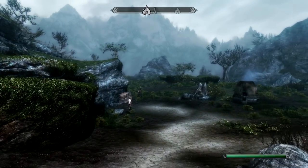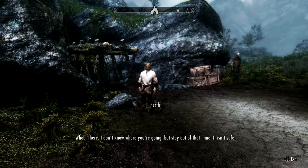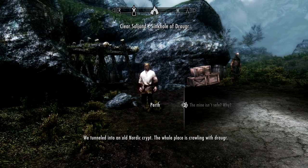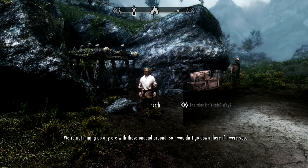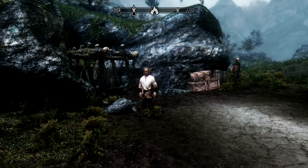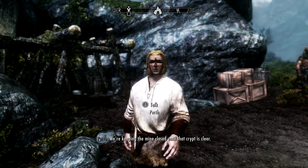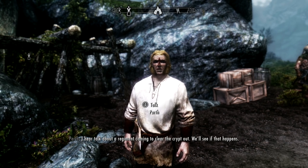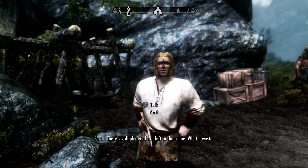Another rainy day in the Reach. We encounter a miner who warns us: the mine isn't safe. They tunneled into an old Nordic crypt and the whole place is crawling with Draugr. They're not mining any ore with those undead around, so he wouldn't go down there. We're keeping the mine closed until that crypt is clear. He hears talk about a regiment coming to clear the crypt out, though he's not sure if that will happen. There's still plenty of ore left in that mine — what a waste.